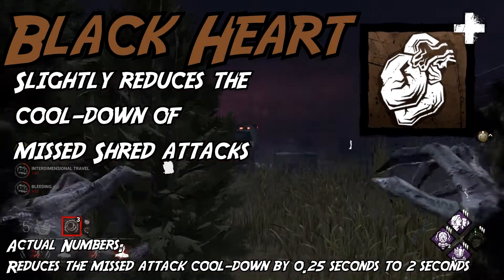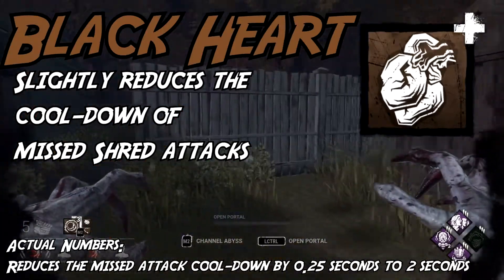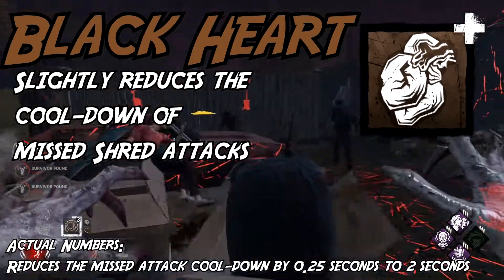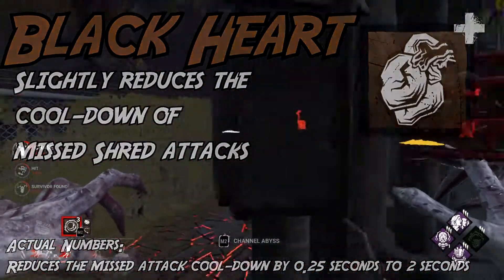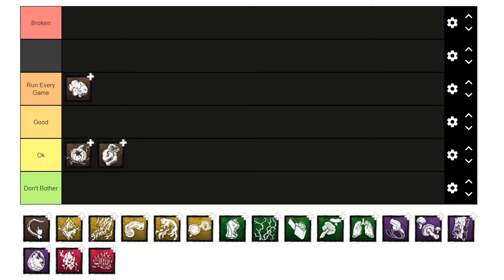Blackheart is underrated. I often see this add-on recommended to new or inexperienced Demo players, but I'd argue that even good Demo players miss shreds every game. The numbers on it are actually solid and make a noticeable difference. However, there exists a certain yellow version that I'll talk about later that is directly better. Blackheart suffers the same fate as Rotten Pumpkin and shall go in okay.